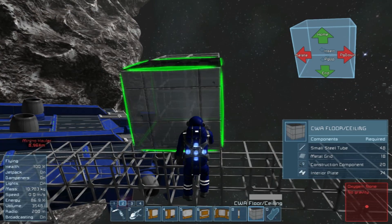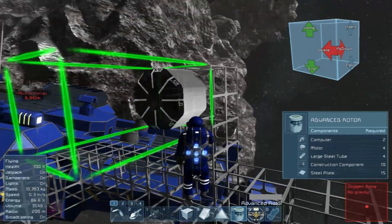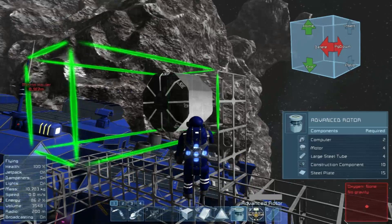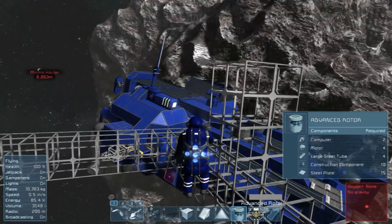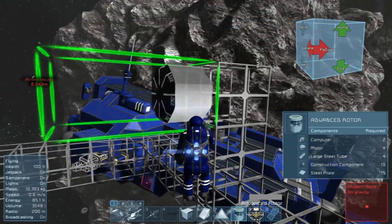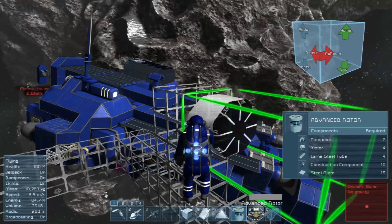I have noticed that this rotor seems a bit more finicky in terms of placement. Home and End should flip it to where it's side by side, but it doesn't. I'm figuring out that an advanced rotor can't be placed parallel to something — it has to be attached to it. So we're going to have to go up and over to do this.